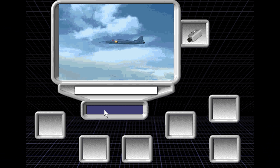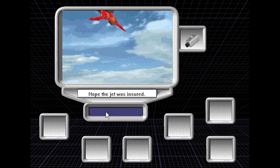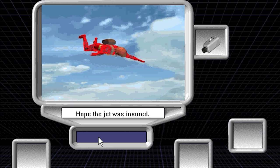Did Morphman eject from the jet? I thought his body was the jet — what blew up? How did he eject from his own body? What happened to his canard? Hope the jet was insured. He's still alive. Let's watch and see what happens next.